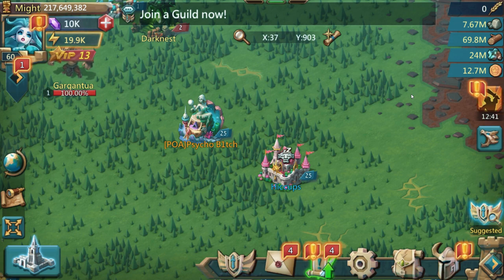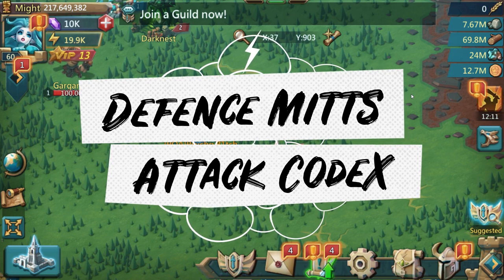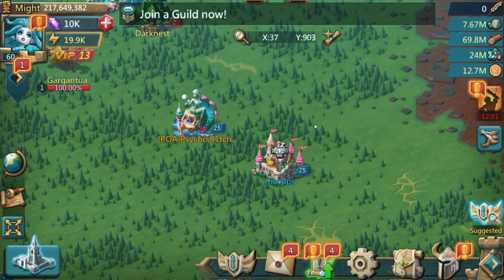Also, if your Winter Mitts are a higher level than your Codex - for example your Codex is purple and your Mitts are gold - use the Mitts. If your Codex is higher grade, stick with the Codex. But on an equal playing field - both purple, both gold, both mythic - the results show that for defending you go with the Winter Mitts absolutely, and if you're attacking with range or cavalry you go with the Codex, or for infantry use something else.